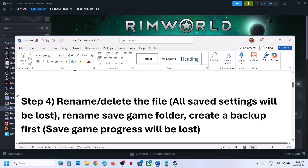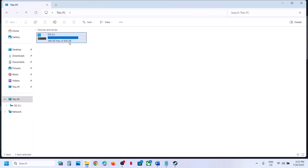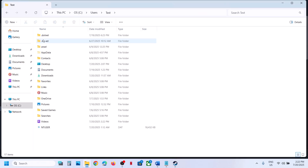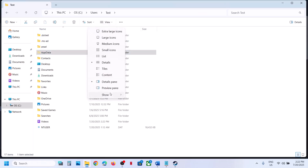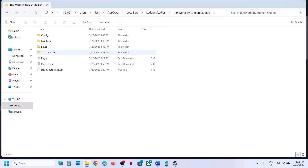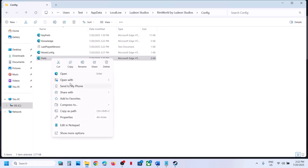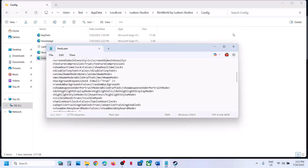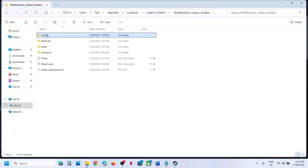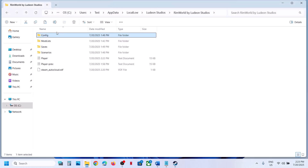If still not working, the next step is to rename or delete the config file. Open File Explorer, go to This PC, open the C drive, open Users, open your username folder, then open AppData. If you don't see AppData, click View, select Show, and check Hidden Items. Open the AppData folder, then Local Low, and navigate to the game's config folder. Delete the complete config folder — you can create a backup first if you wish.